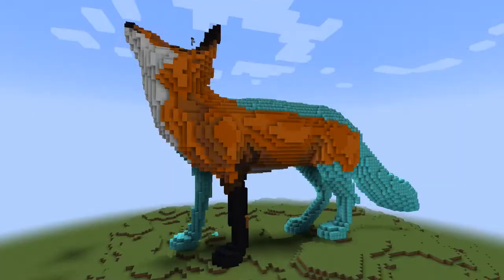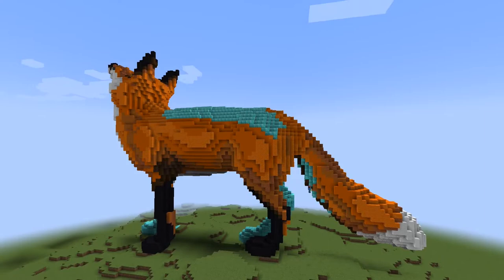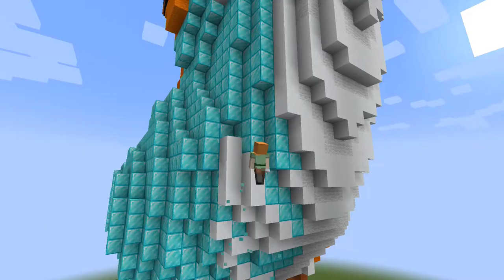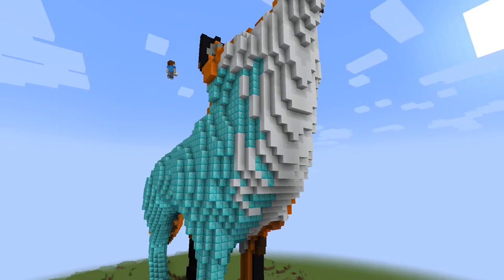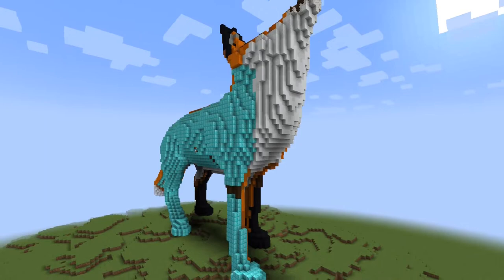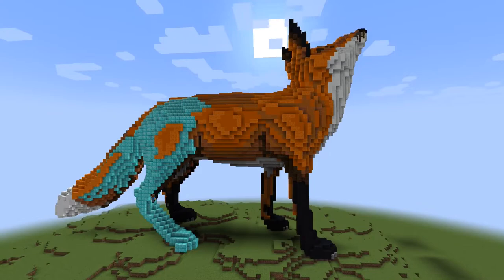Using this many different blocks allows me to add more depth to my fox and they look really good together. For more details in the head I also use yellow terracotta and dark oak fences, and for the paws I use andesite walls. I think after the first half is finished it already looks amazing — the blocks work really well together and add a lot of depth and structure. Now I am doing the same for the other side before I can add more details. Adding the color was definitely my favorite part of this build; I had a lot of fun figuring it out.